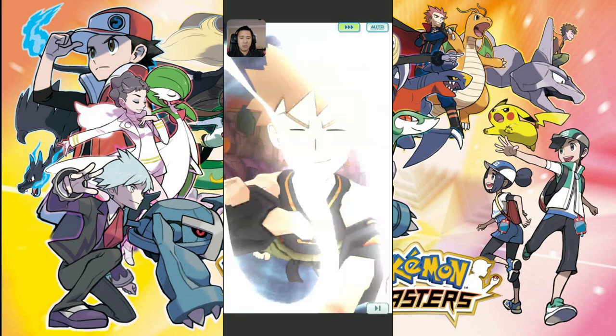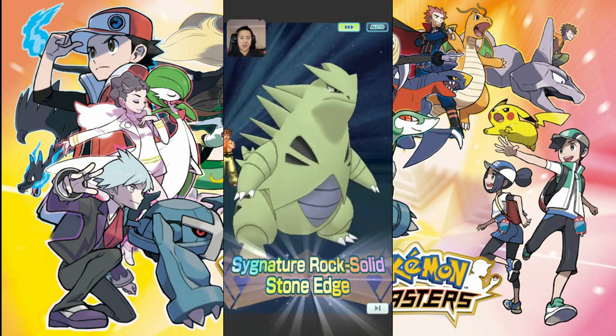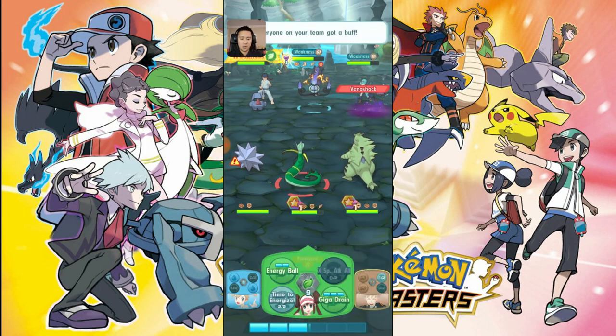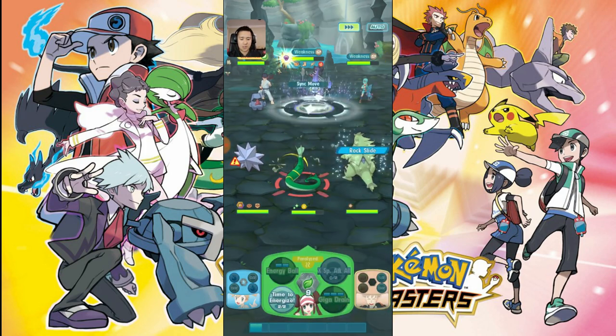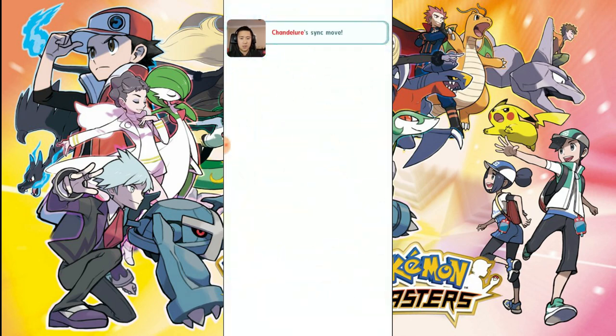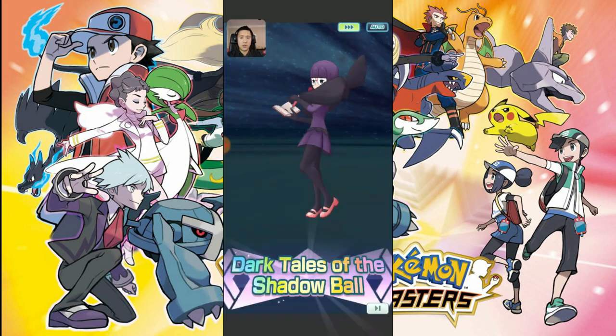At this point we can just keep using Rock Slide and then Energize, start laying down some damage on this Chandelure — that's a pretty good hit.